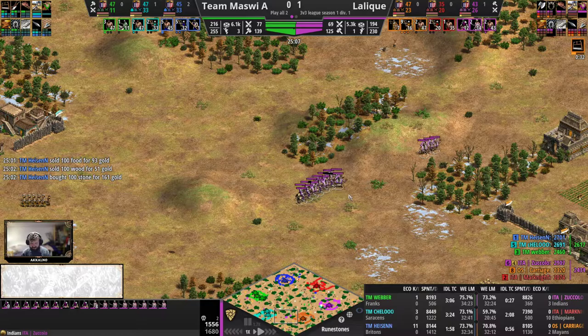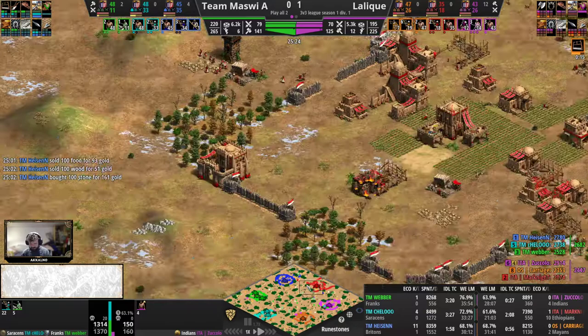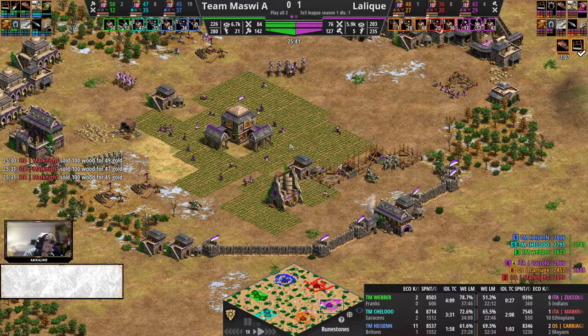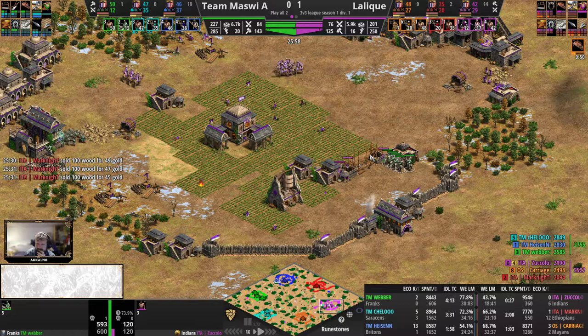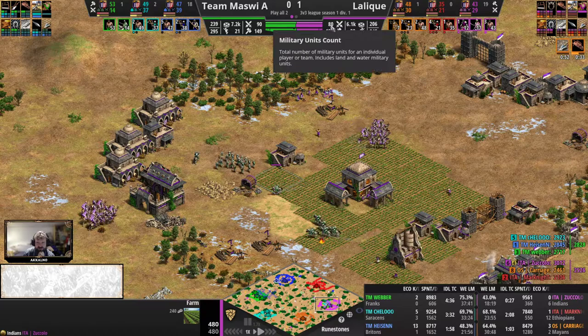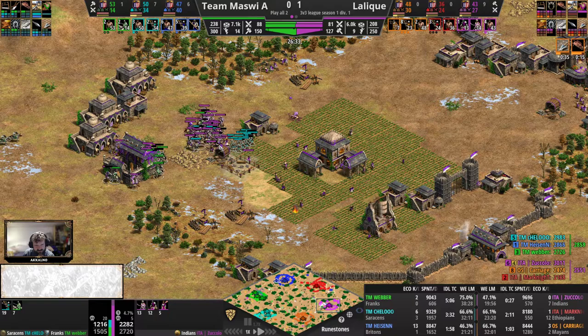New pressure to defend against this push — this could mean lots of losses for the Indians pocket here. Eleven kills from Heisen — amazing raids on the Ethiopian side before the Ethiopians made it to Castle Age here.